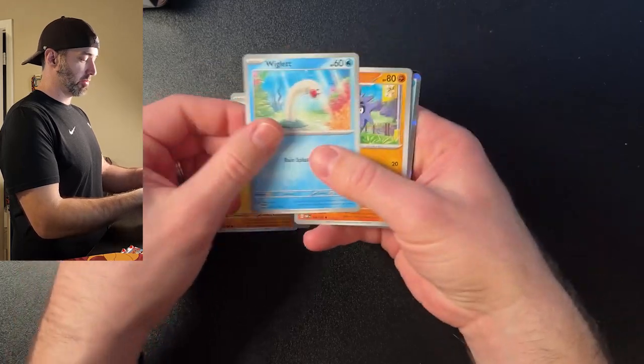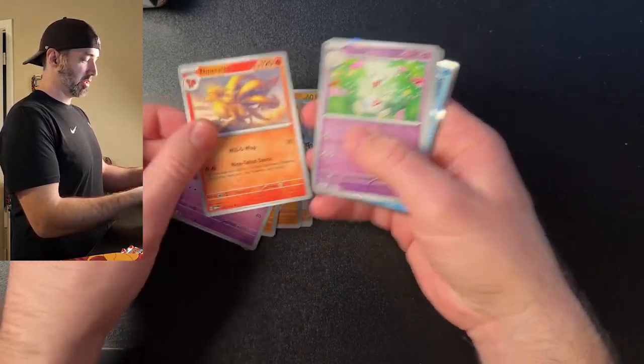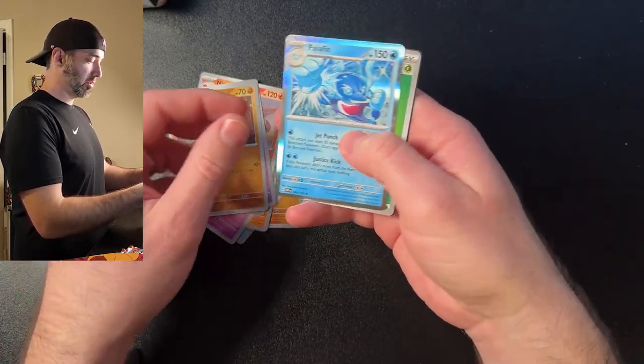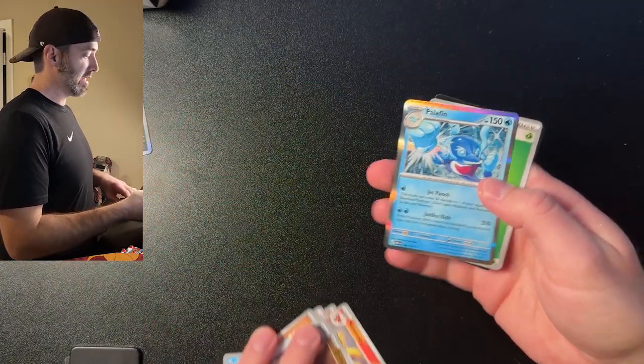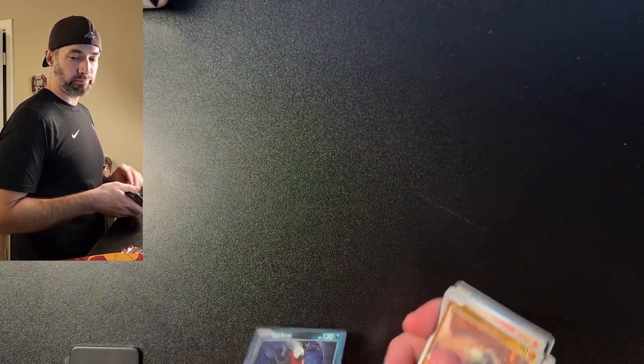Here we go — Glimit, Rime, Rockruff, Wigglet, Wuppetard, Togatek, Ninetales, Tuxetic, Trilbur, and a Palafin Rare Holo. Nothing exciting in that one either, but 7 more to go. We've got to find a hit in one of these.